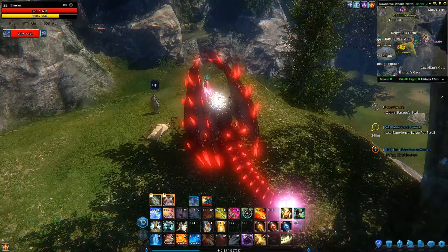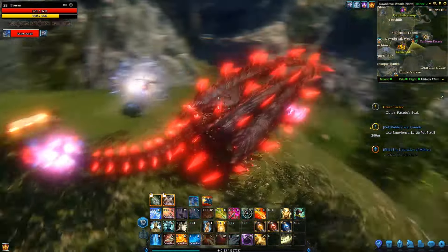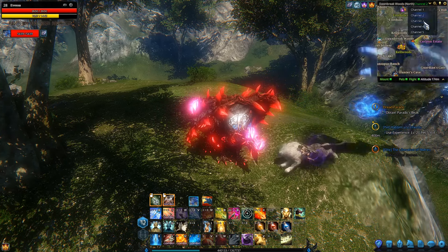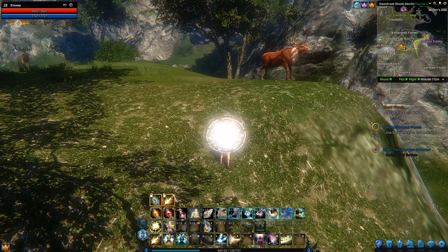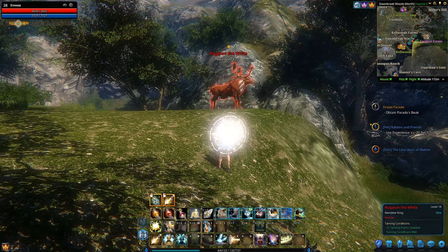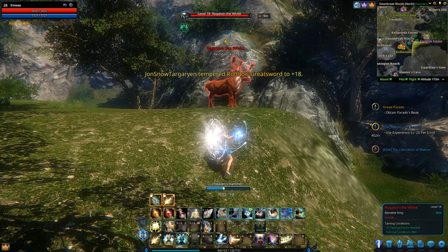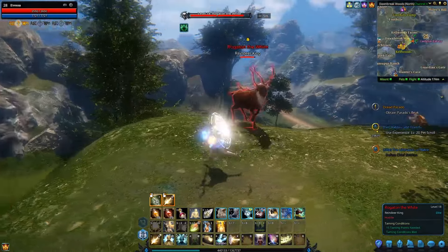Now there are some people here, so it looks like I'm going to have to go hunting for him in a different channel. Let's go to channel three. I had to do a little bit of channel hopping, but there's Rogatahn the White. He is a level 18 elite, so I do recommend that you whittle down his health a little bit before you try taming him if you are lower level.